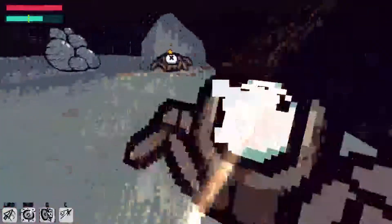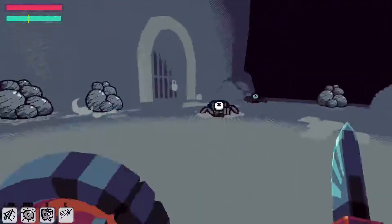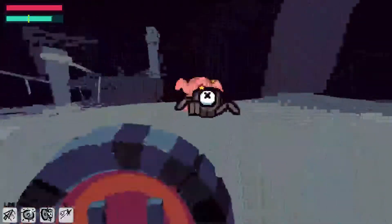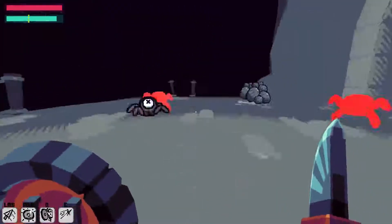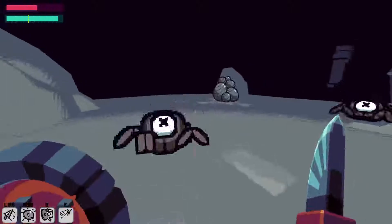Bash move — so it only hit one of them. I'm wondering if the bash move only works on the first collision and not all the enemies in the collision. That's the sense I'm getting. So if there are like three enemies right there and you try to bash them, it'll just hit one of them. I would consider changing that.